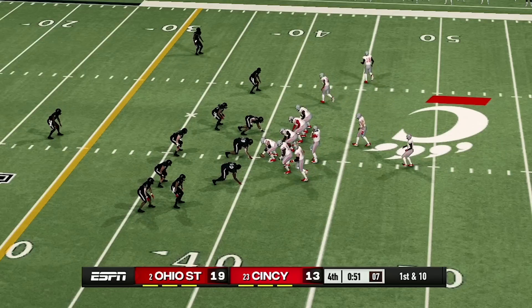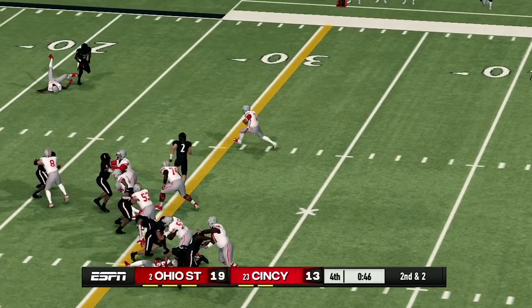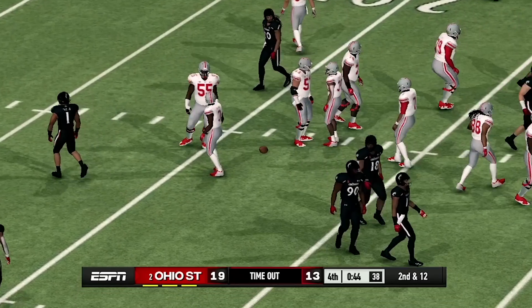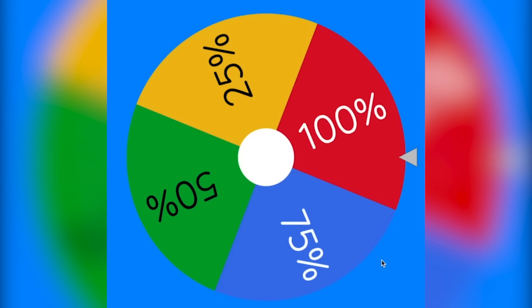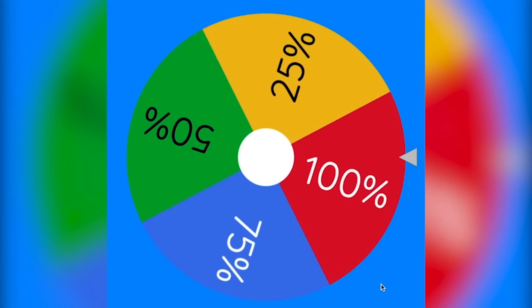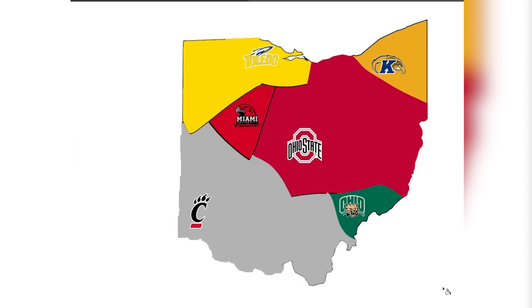Cincinnati runs the ball and does not get it — turnover. Ohio State can get the win here. They are going to get the first down and a solid pickup — this game is over. Ohio State wins. Cincinnati and Ohio State are very close in terms of territory, so we use the default wheel. Ohio State gets only 25%, but that is still a very good pickup as Cincinnati is huge. Ohio State is now the biggest on the map.